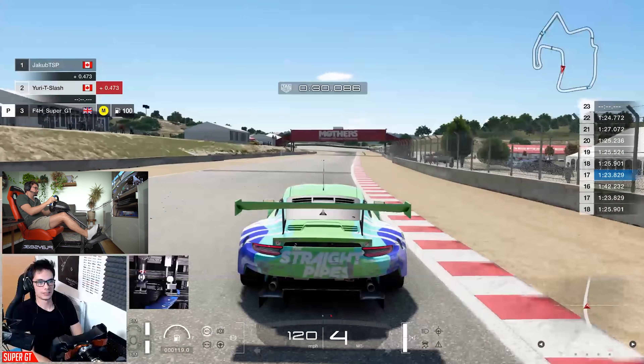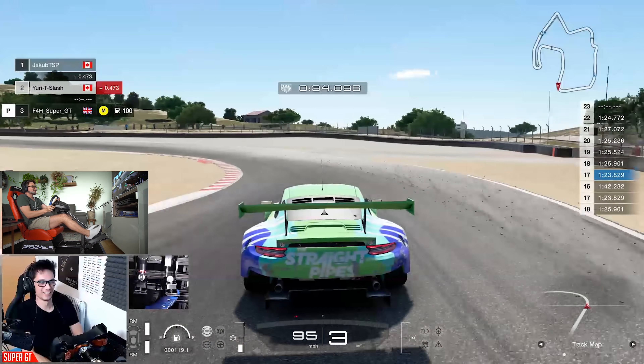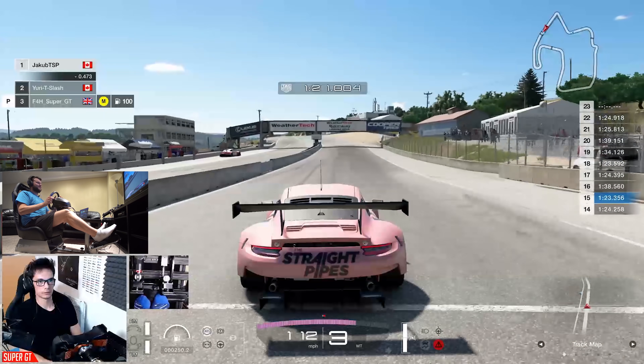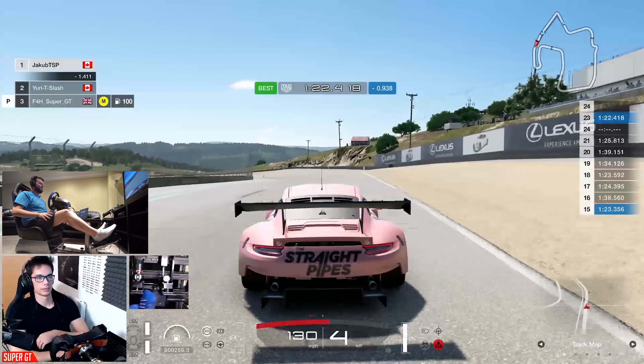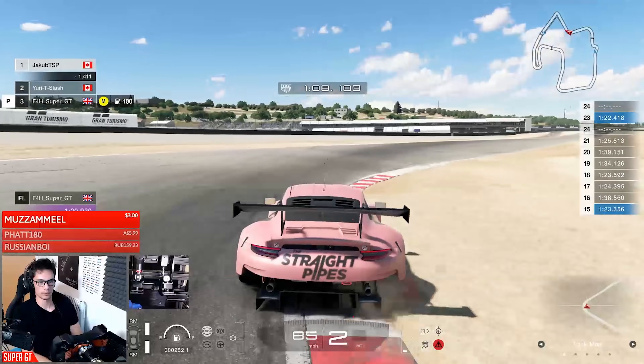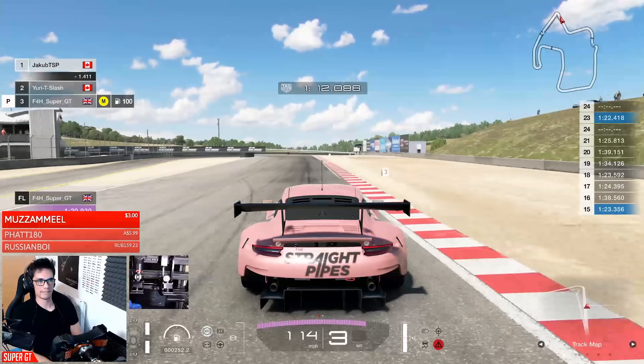Pretty much — if somebody hits one of us, someone else will take that guy out. They don't realize there's like eight of us on chat. We're ruthless. 22.4! Keeping my tires clean and letting off the brake and gas for rotation really helps.